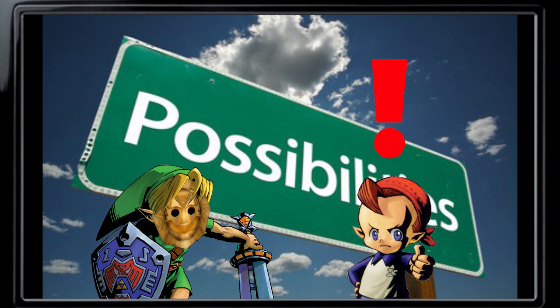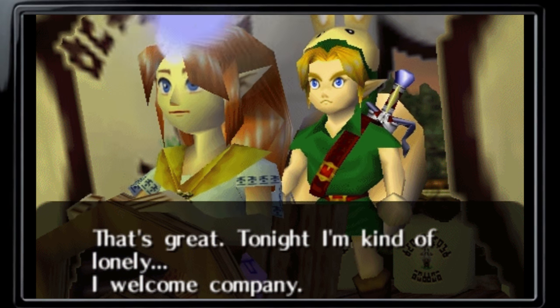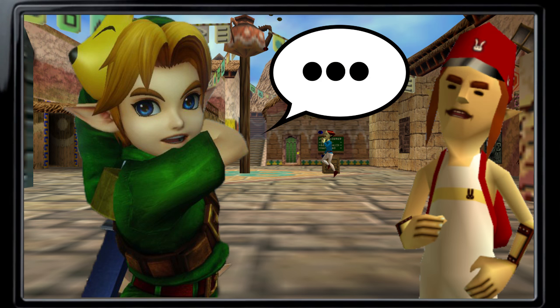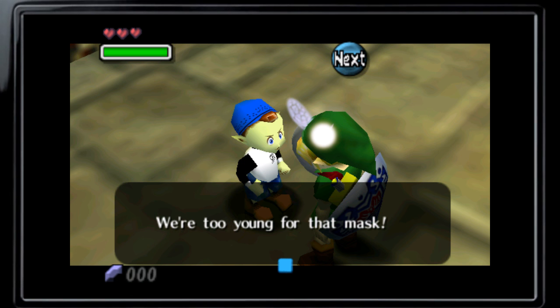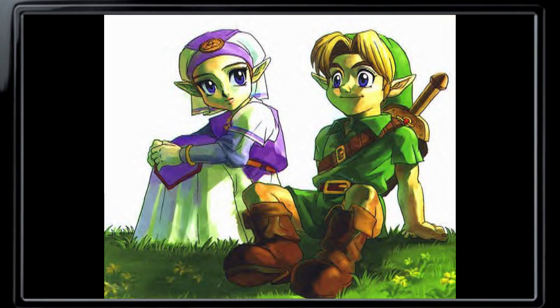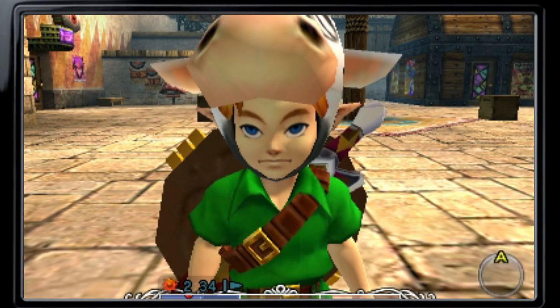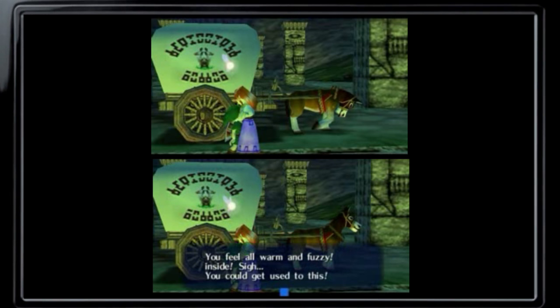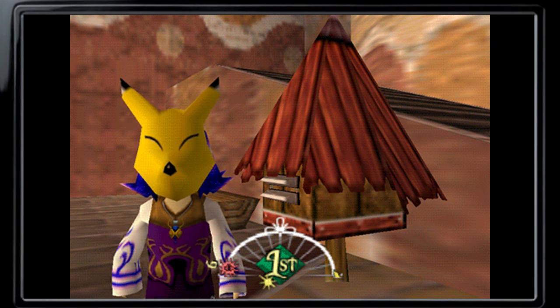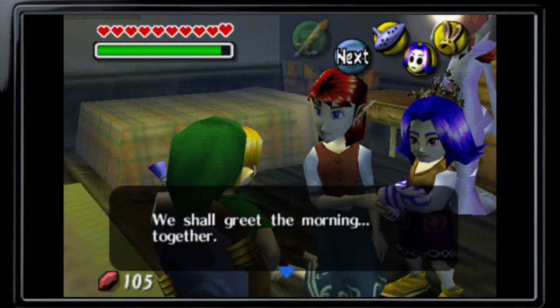It'd be cute getting reactions from certain NPCs — like having Link talk to Romani at the ranch, made even funnier if spoken to her sister immediately after. It'd also be interesting talking with the adults of Clock Town, either believing Link isn't old enough to understand what he's doing by wearing the mask in front of them, laughing it off, or having one creeper in the town be actually interested. Link is supposed to be around 10 years old in the game, so disregarding obvious shipping jokes, this would be really unique and get a lot more use and entertainment out of a mask that ultimately becomes something uninteresting and somewhat unrewarding for a gift granted by arguably the most difficult quest in the game.